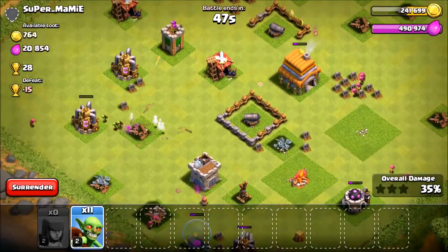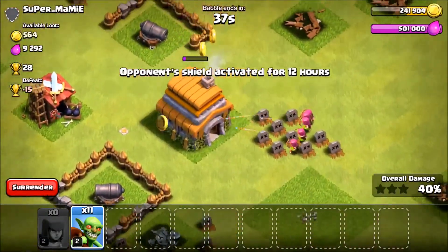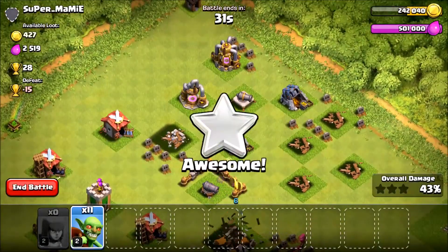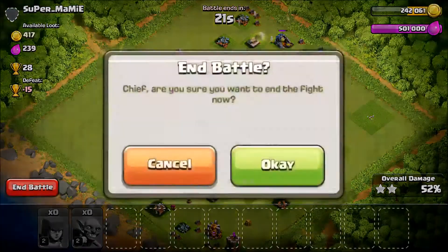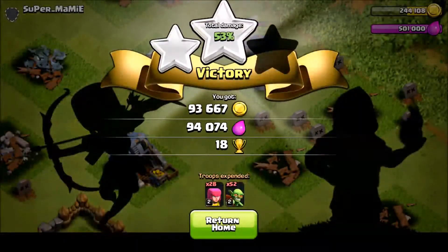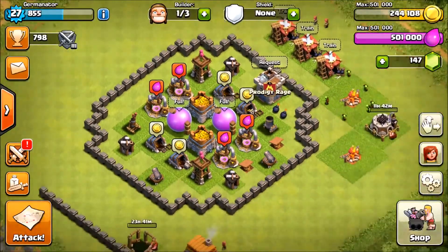Some people just place one archer on the town hall expecting it to take it out — that doesn't have enough firepower. But four or five archers will take it down and give us the one star. We drop goblins on the elixir collectors — one goes down easily and so does the other one, giving us 52% and two stars. We end the battle with around 200,000 loot, give or take. Each storage holds 500,000, so that's a pretty good raid in Silver Three league at Town Hall 5.